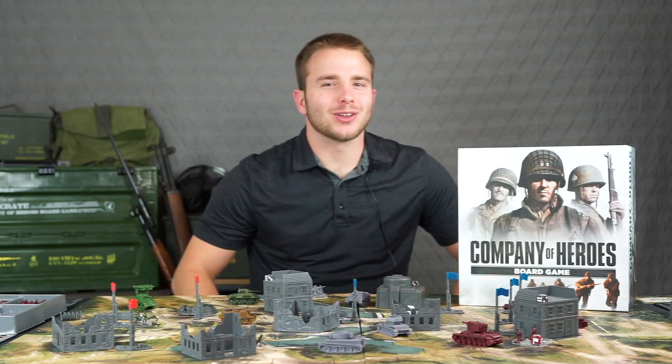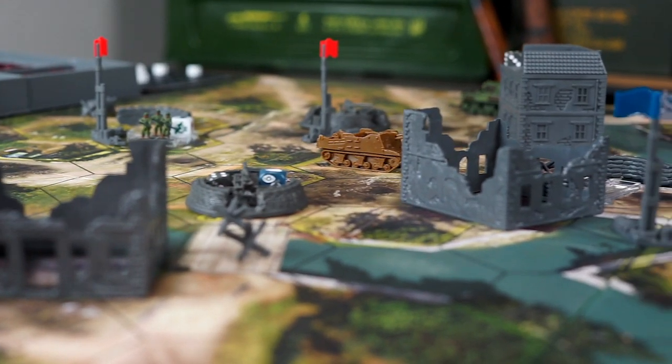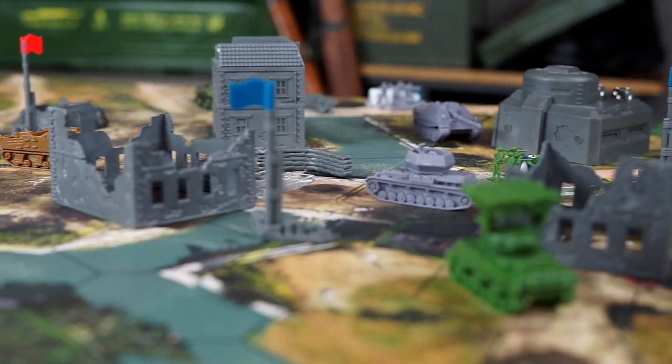Good morning, soldiers. Today we're fighting the good fight all across Europe as we learn to play the Company of Heroes board game. This is a World War II strategy game where one to six players fight for resources to deploy troops, purchase upgrades, and unleash powerful commander abilities. Here's the lead designer to take you through setup.